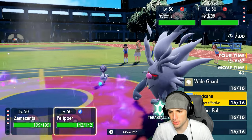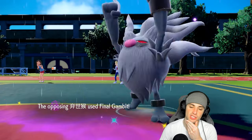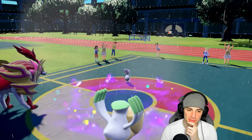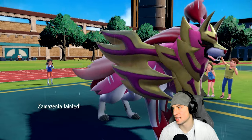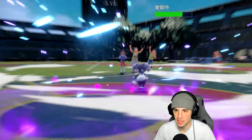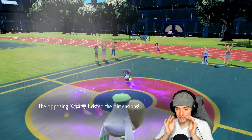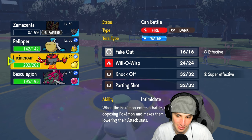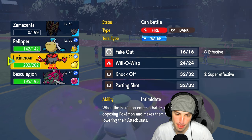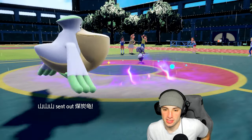He goes for Final Gambit — I didn't even think of that. I thought it was just a Bulk Up Annihilape play, but I should have realized it was Final Gambit considering it was in a trick room squad. That's not good for me. I'll go Incineroar over Basculation just in case they throw out Torkoal.